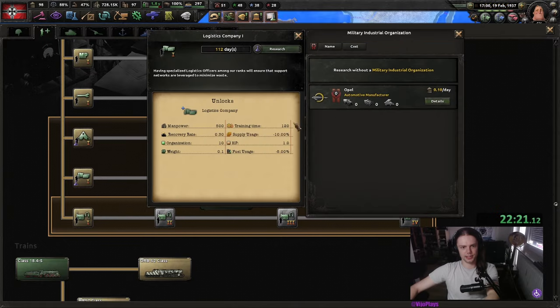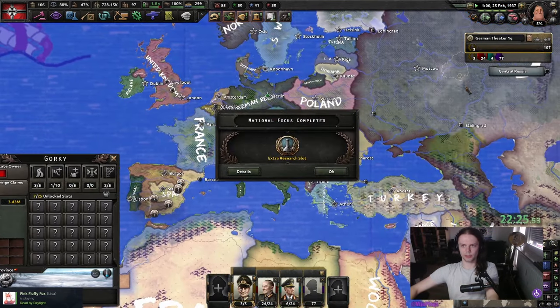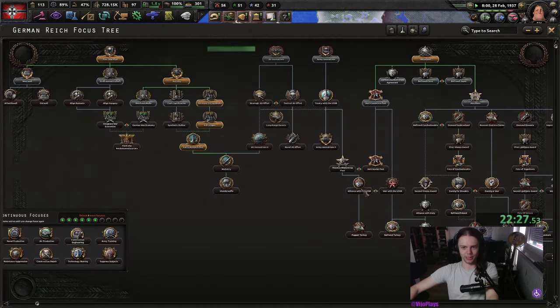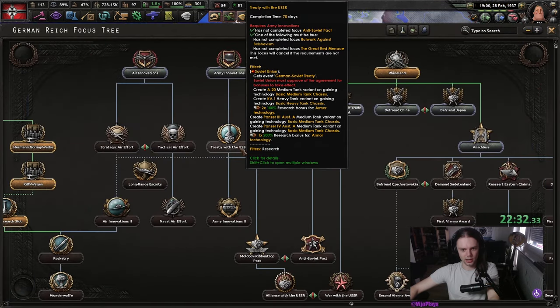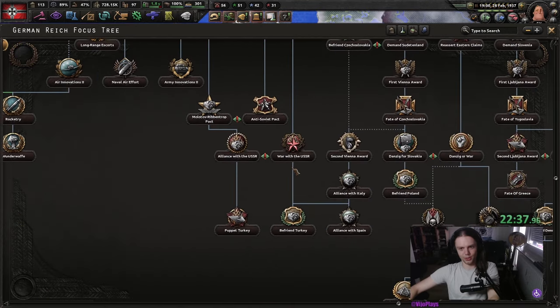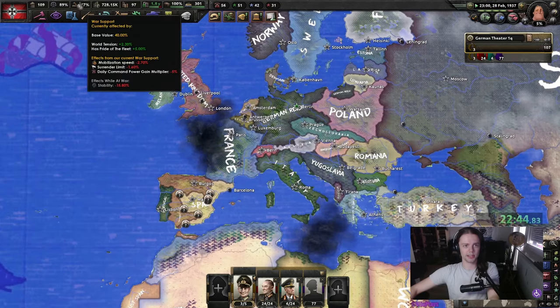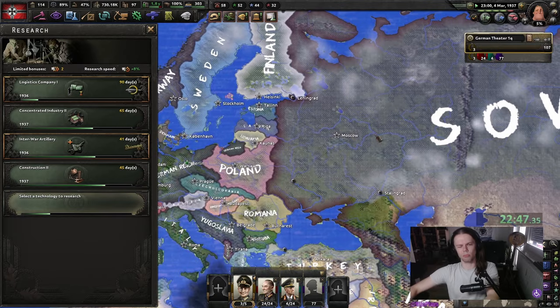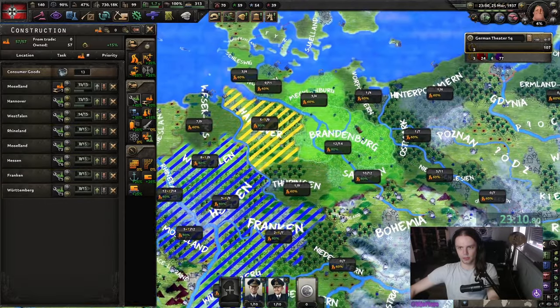Next thing on the list is the logistics companies. They're gonna be very handy if we ever have to deal with the Soviets, which I don't think we will have to. There are so many good focuses here, like the Treaty of the USSR and the Molotov-Ribbentrop Pact. There's no reason for us to ever go to war with the Soviets. We have our research slot. We can do Angelos which will bump us to 52% — actually more than that because of world tension. And again we're just gonna spam all of our mil factories.